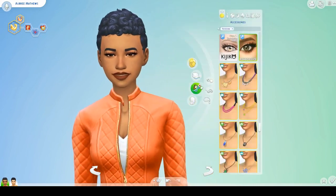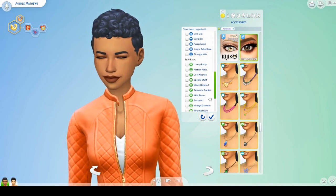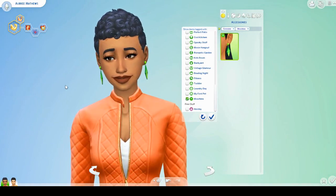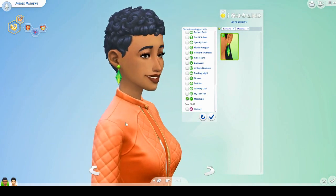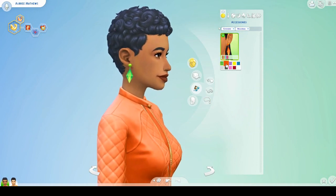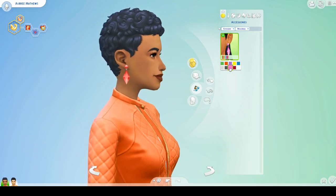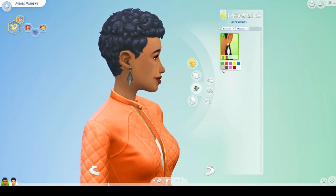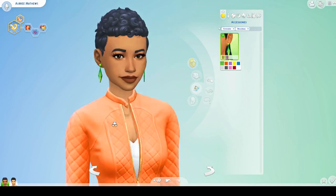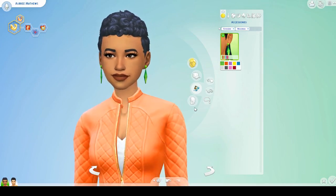For accessories, we actually do have one — these earrings. Moschino actually released these earrings in real life and I loved them, but they were really expensive. They come in all different colors; I prefer the green ones — they represent the Sims so well. I also like the black and white ones. I actually really do like these earrings and will probably use them a lot.